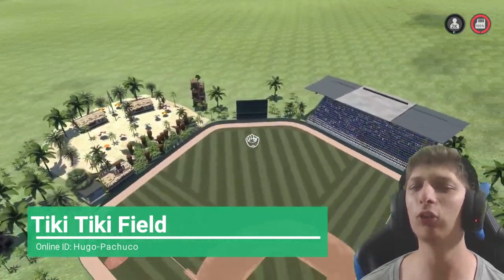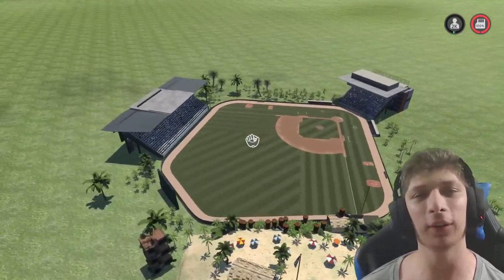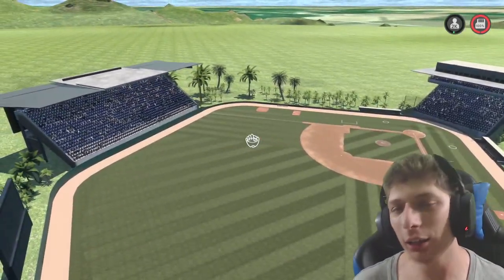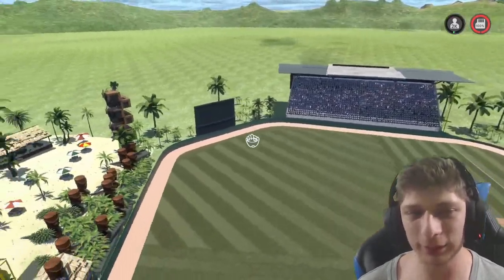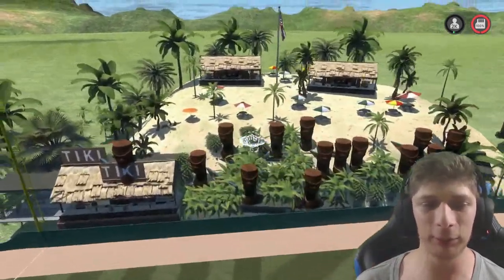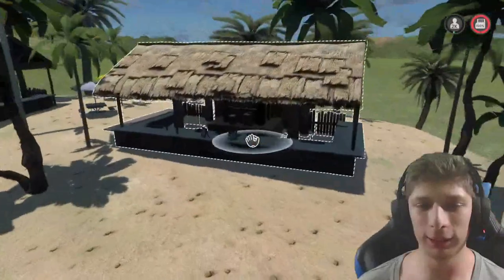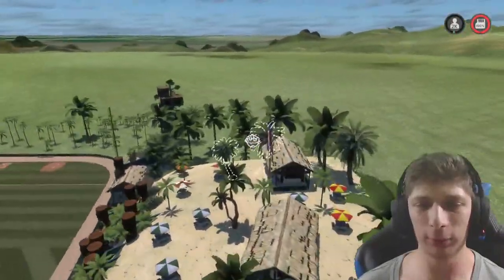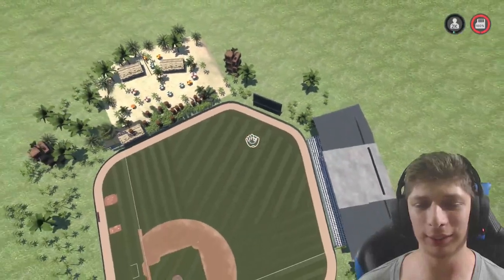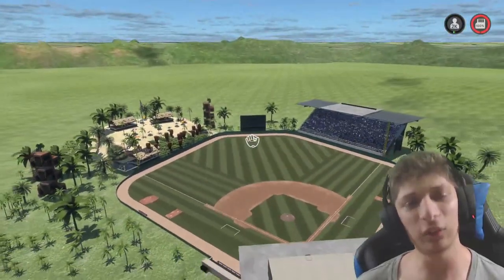Here's another stadium by the same person. They told me their stadiums are more cozy, casual-play stadiums — maybe play with a friend online. This one has 2,000 capacity, nothing too crazy, but it's very cool. I love the tiki theme — just like the cemetery, it's very unique. There's a tiki sign, a bunch of tikis around, a nice big sand dune, tiki huts, palm trees, an American flag, and tables with umbrellas. Overall it's a very cozy stadium, and they make really awesome stadiums.